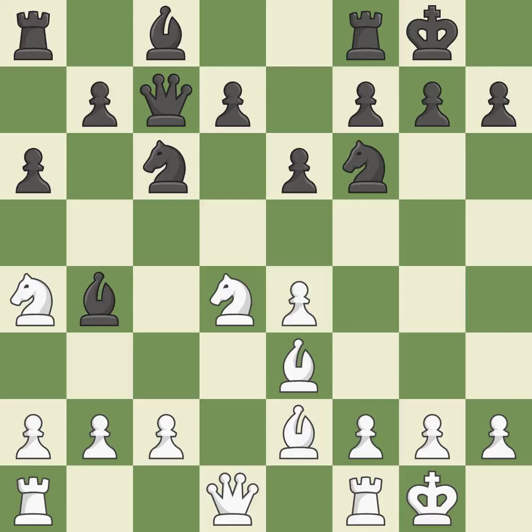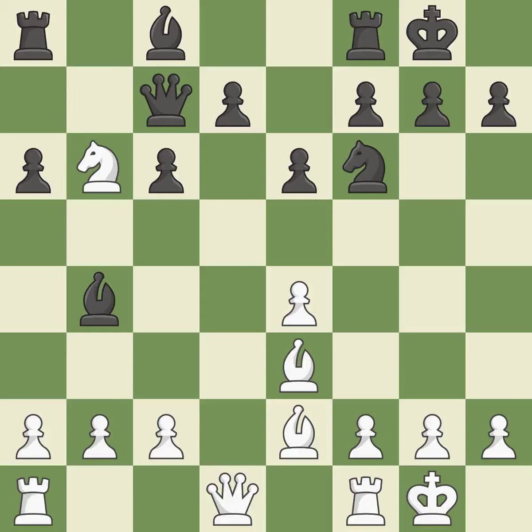Castling to the same side of the board as the opponent avoids some of the attacking associated with opposite-side castling. This is an equal trade. This attacks a rook, winning a tempo when it moves away. This activates a piece and simultaneously wins time by attacking an opposing knight.